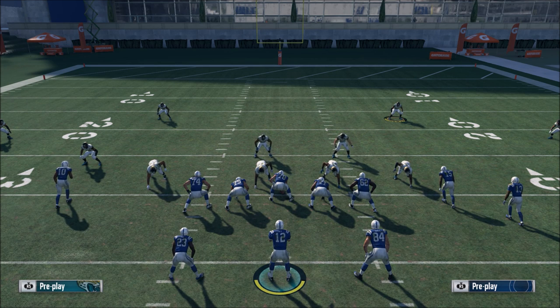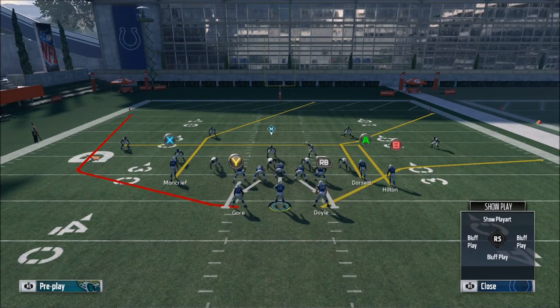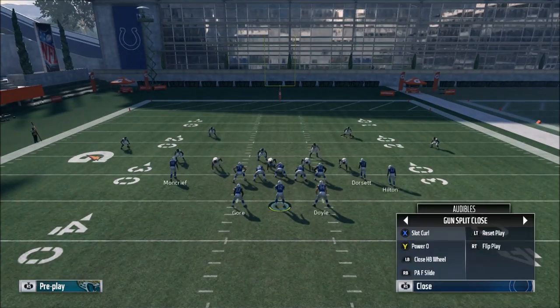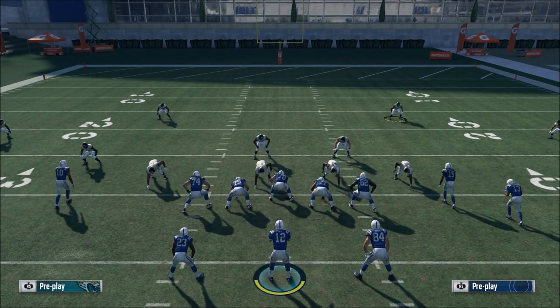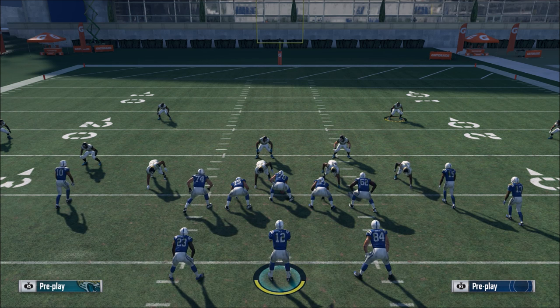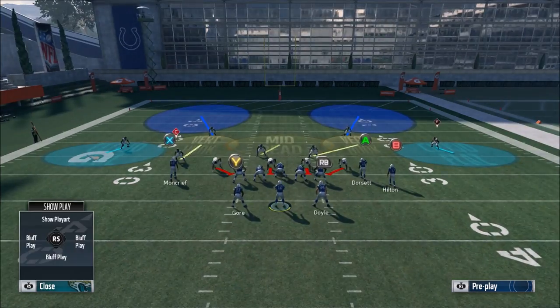Knowing your formation audibles is key because it gives you the most plays at your disposal at any given time. You never need to line up in Halfback Wheel when you can access it from the audible screen. You maximize the plays available by understanding which plays are your audibles. Your main passing plays — at least two of them — need to beat every basic coverage in the game. You don't want a play that can only beat cover two or only beat man, because if they run something else, the play is useless.